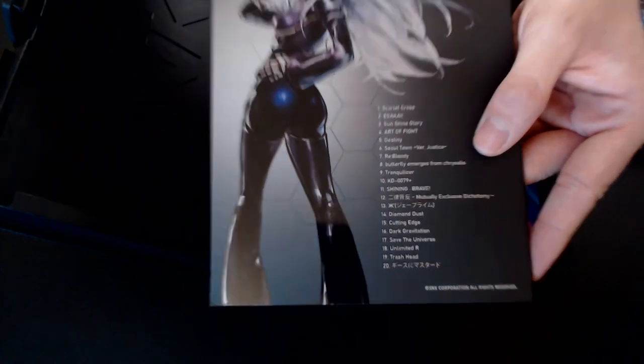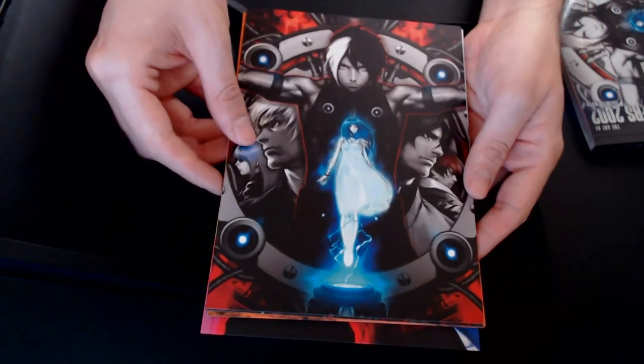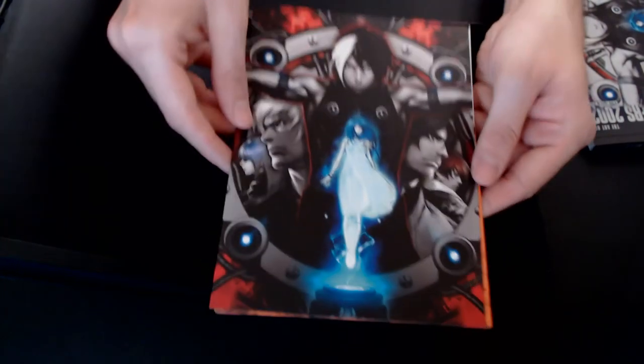Antimony Mutually Exclusive Dichotomy for the Clones team. Zay Prime for Nameless. Diamond Dust for Kula. Cutting Edge for Chrysalis. Dark Revitation for Clone Zero. Save the Universe for Ignis. Unlimited R for Omega Rugal. Trash Head for Goenitz, and Geese with Mustard for Geese and Nightmare Geese.